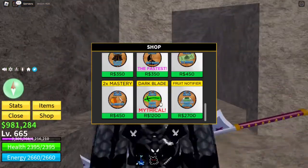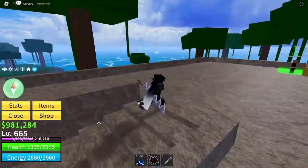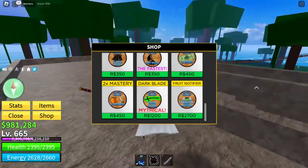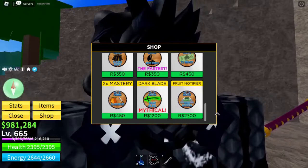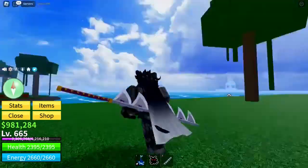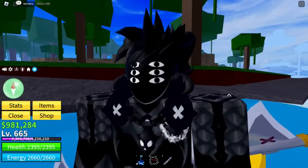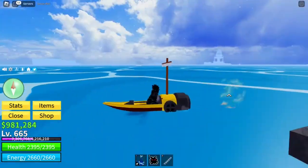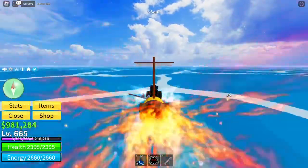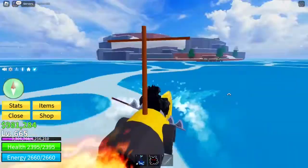Dark Blade is reportedly very overpowered, but I don't really want to spend money on it. Fruit Notifier can be helpful, but only if you're staying in-game for hours waiting for a fruit to spawn. Main priority is fast boats. In Second Sea you can trade game passes, so if you really want one you can get a rare fruit and trade it for game passes.